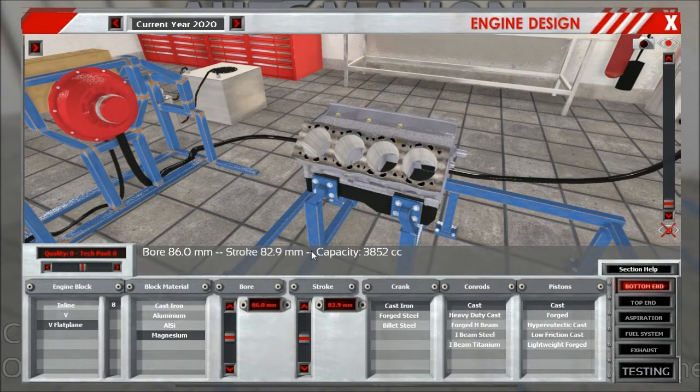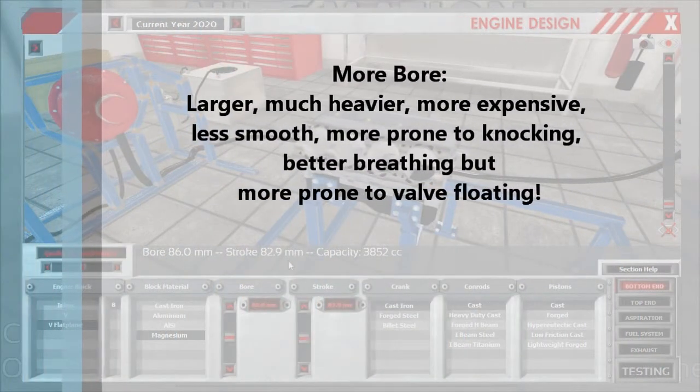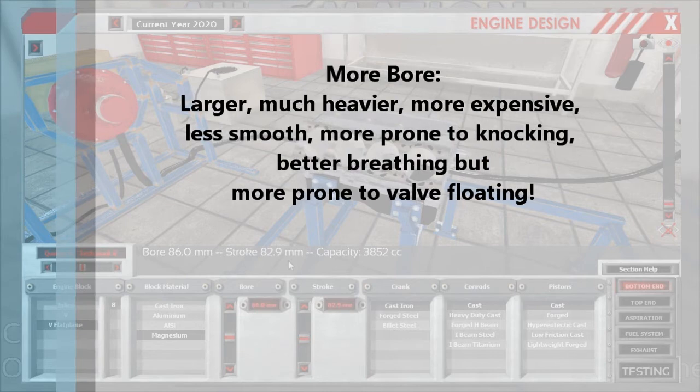As opposed to the initial release of the automation demo, in this version bore has a lot more dependencies. More bore means that the engine is both larger, much heavier, more expensive, less smooth, more prone to knocking, has better breathing — very important to remember — and is more prone to valve floating.